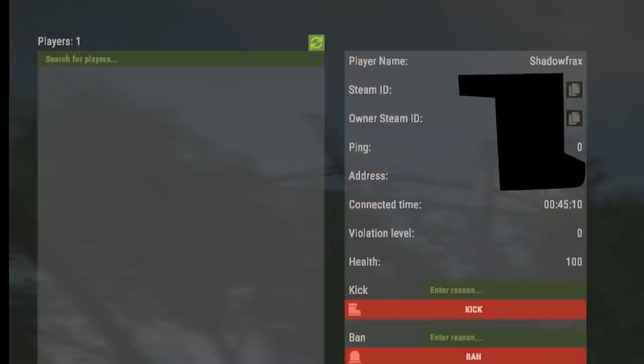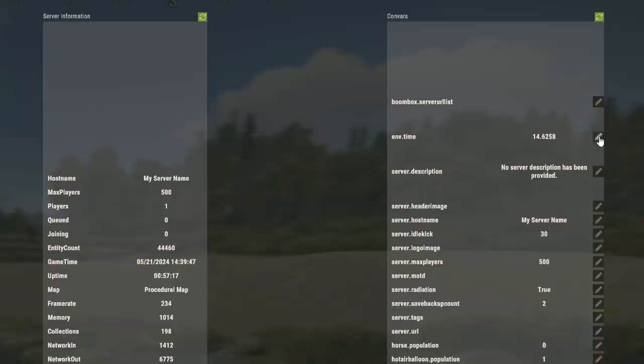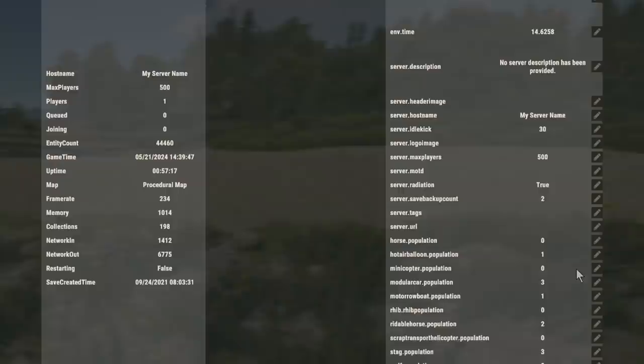The admin panel I showed you a shot of last week is now live in the console. As you can see, it's possible to search for players on the server by their name or Steam ID. When a player is selected you can copy their IDs with buttons, ban or kick them and add reasons. You've got a nice list of server info in the middle, and on the right a good number of useful convars at your fingertips.